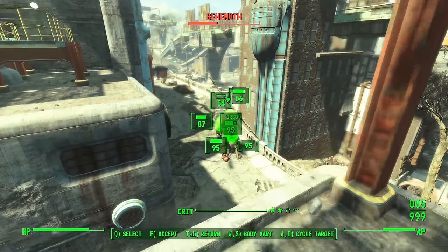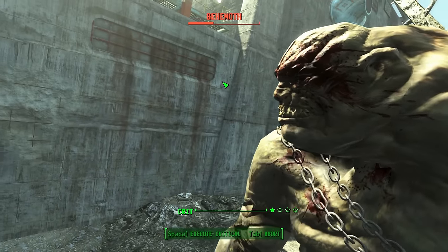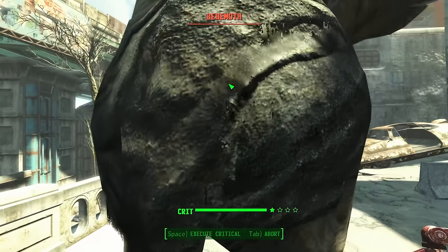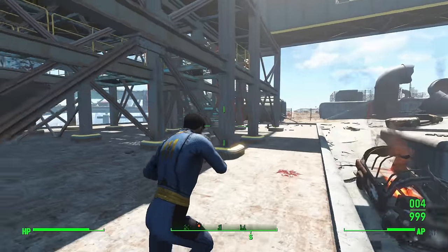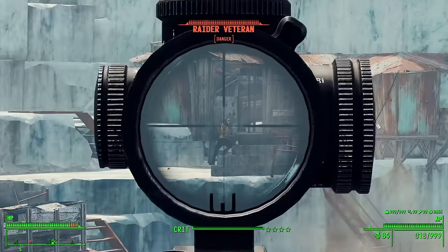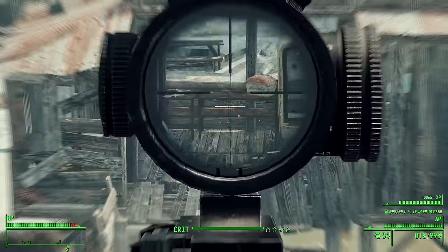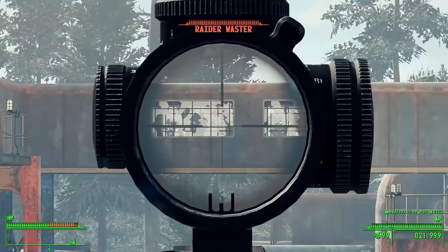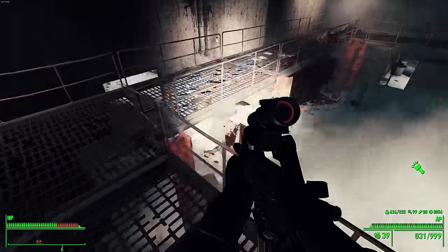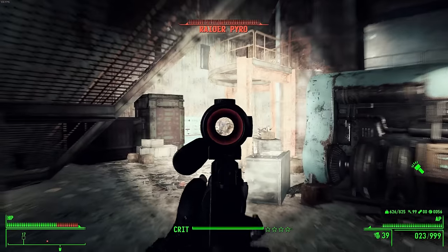I don't mean we should delete VATS entirely. Action points, critical hits, and all the VATS-related perks play a major role in Fallout's gameplay, after all. So that's why I've opted to replace VATS with a bullet time feature. If you don't know what that means, you can think of it like the Deadeye mechanic from Red Dead or the Sandevistan from Cyberpunk. When activating VATS, time will slow down, but it doesn't lock onto enemies. So you can't use it as a crutch to scan for enemies or mines anymore — all the aiming and target acquisition is up to you. That's really the main difference: it's a manual version of VATS. It still costs action points to use, so you can't abuse it forever — well, not unless you max out your build.